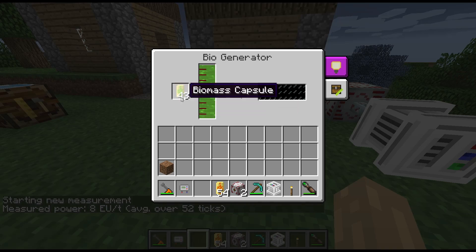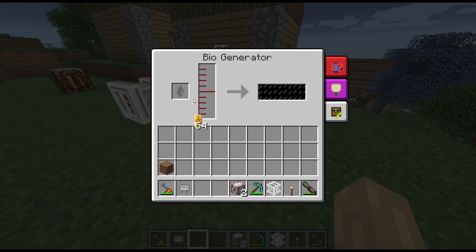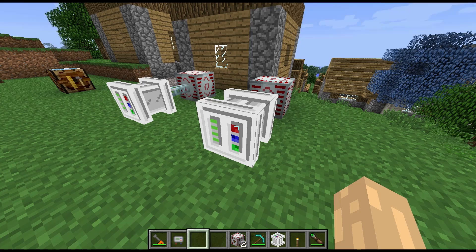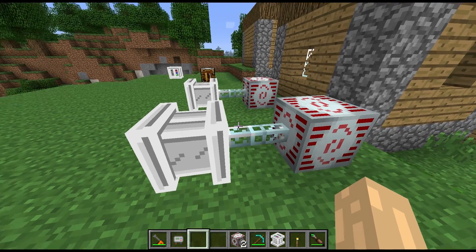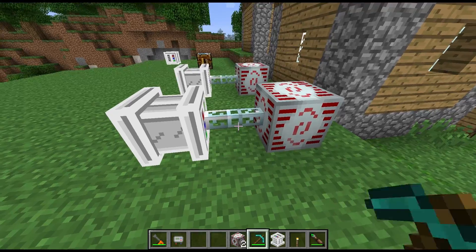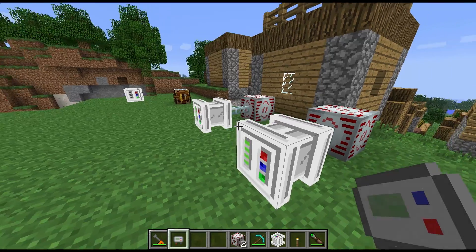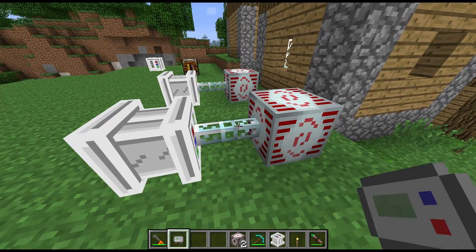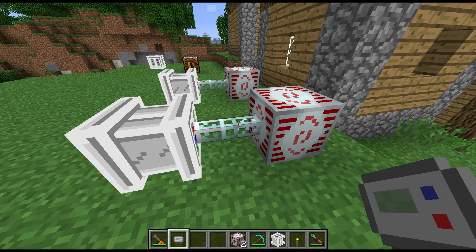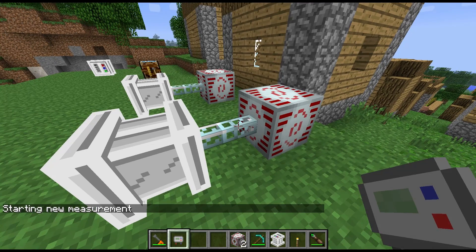Now the biofuel is a little bit different. This will produce 32,000 EU at 16 EU a tick, so it lasts twice as long — each capsule is going to last twice as long as the biomass capsules — and it produces four times more EU than biomass does. So if we start this here, this should tell us 16 EU a tick, and it does.